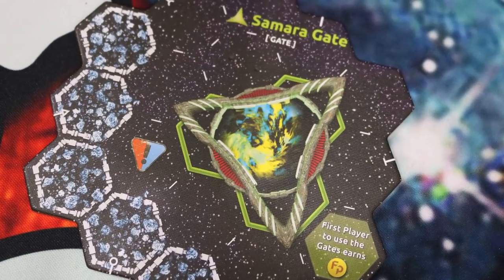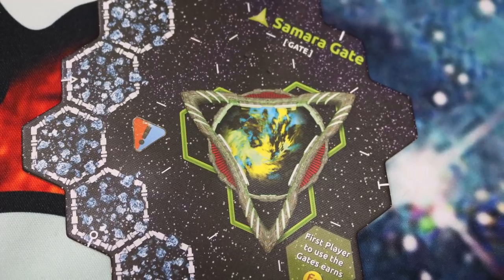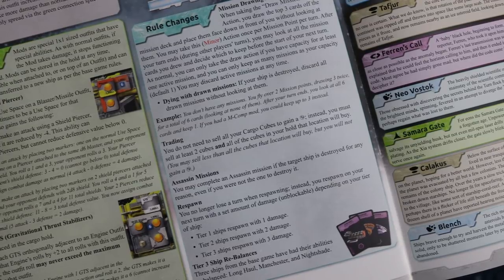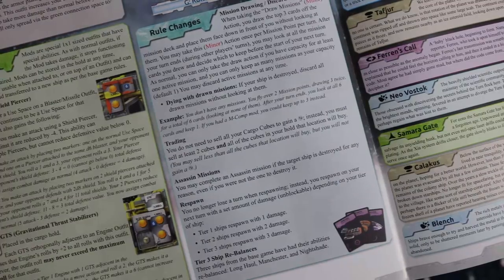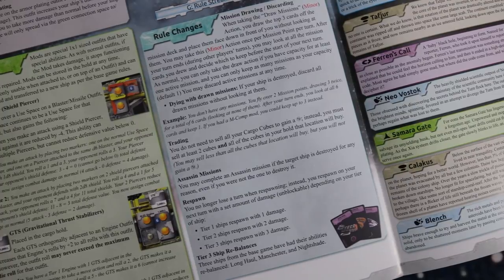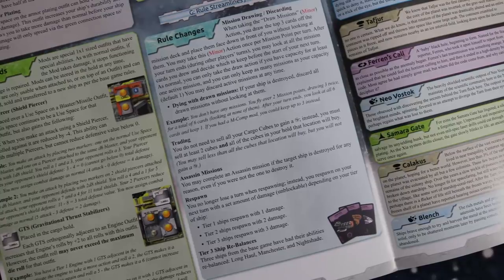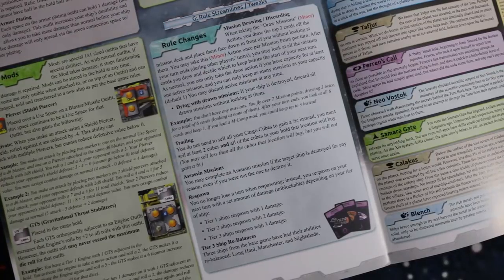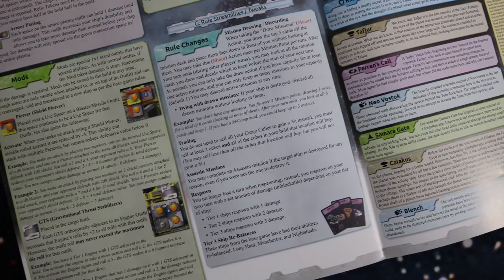There's also one more sector tile — the Samaria Gate — which connects to the other gates in the core set of Xayah and helps you more easily traverse the verse. There are several rules changes: when you gain missions, you now choose which mission you're keeping on your opponent's turn so they don't have to wait. Also, when you die, you no longer lose turns — your ship comes back with a little bit of damage. And if you have an assassinate mission and that opponent dies, you get to complete that mission even if you're not the one to deal the last point of damage.